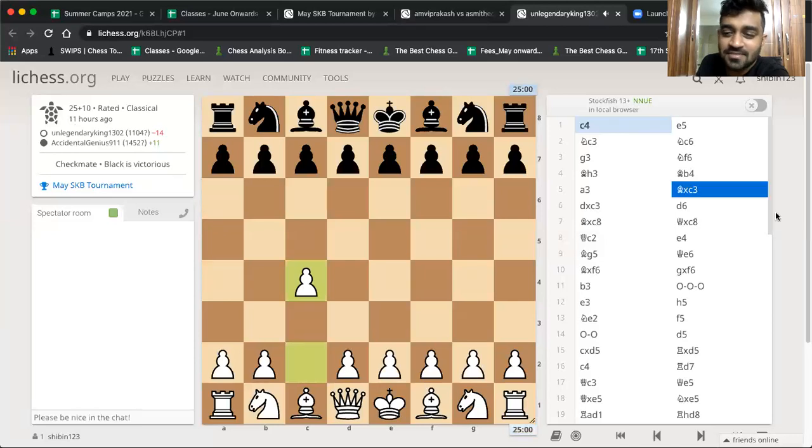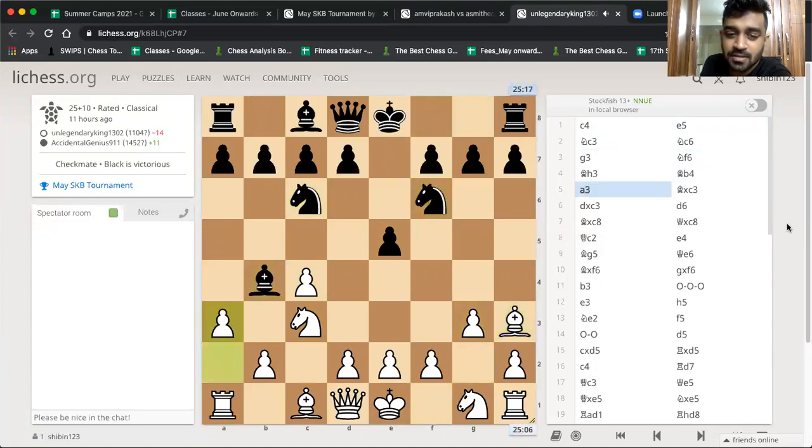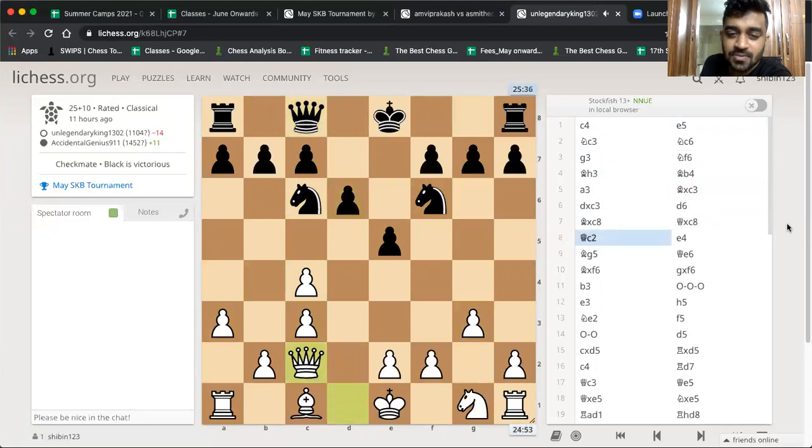Aditya plays c4, Agash plays e5 — knight out, knight out. Aditya has opened with the English, which is his go-to opening. After rook takes, bishop takes, queen c2, e4 — that's a nice move by Agash, clamping down on the center.